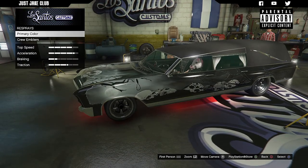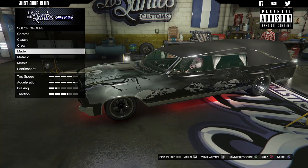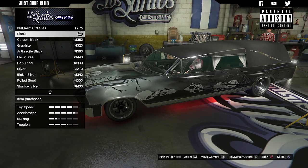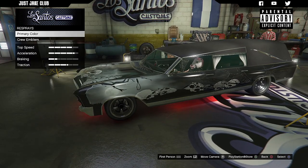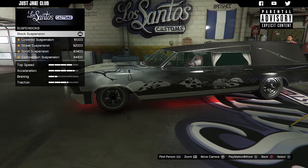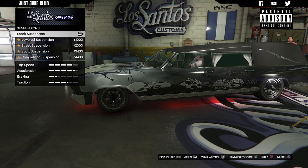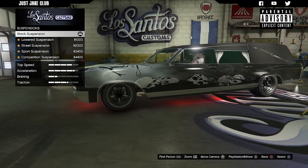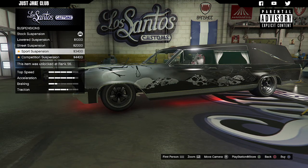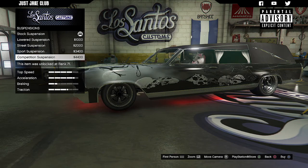Then we've got the respray — we've only got one color, no secondary color. We're going to go classic, and it's already black. Changing it to metallic black puts a little bit of a shine to it, so we're going to go metallic black for the primary color. For the suspension, same as with the Frankenstange — I don't think you're going to be using this vehicle for races since the muscle category has plenty better vehicles. The lowered suspension is purely cosmetic, but I think it looks amazing lowered.